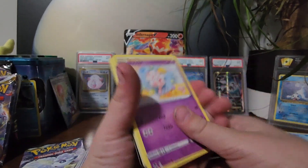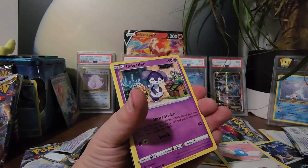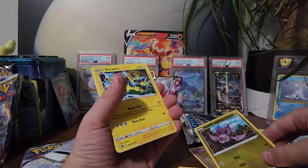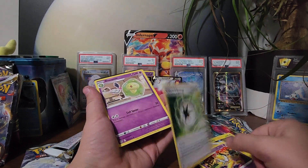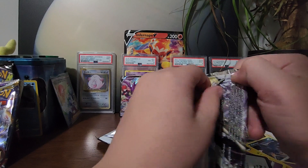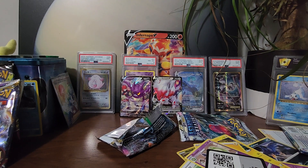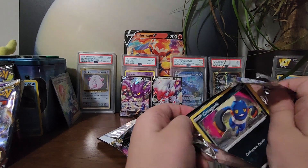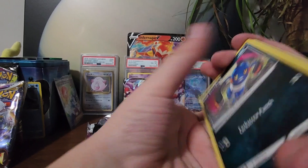In another video I'll be opening another Elite Trainer Box with four other packs. Is there a shiny? Nope. And that's a — is it Noibat? I thought it was Noibat for a second. Energy again — another energy card. Surprisingly that's not a trainer; it's usually both trainers in that part. Got it open.